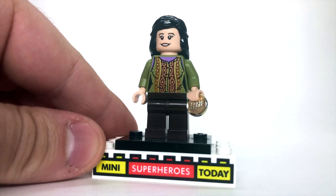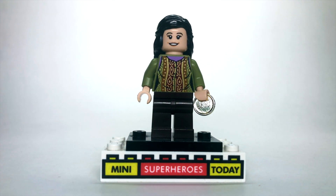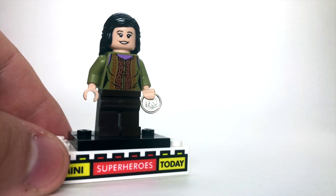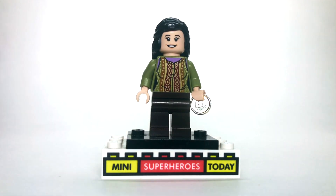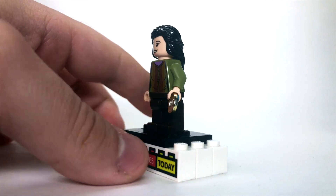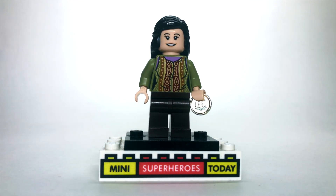Here we've got Marion Ravenwood from the first scene where we see her in the bar, and this was a tricky one to make, but I think it turned out pretty well. I used dark brown legs and torso from the LEGO Friends central perk set and popped on some olive green arms to match the torso. One extra fun thing I added is a LEGO coin in her hand to represent the staff of Ra — I put a little blue sticky tack on the back of her hand to hold it in place. Then I used the long black hair that came on Marion Ravenwood and many other characters over the years, with the face from Monica from the LEGO Friends central perk set.